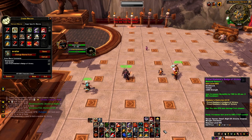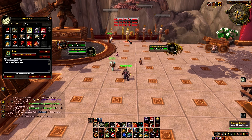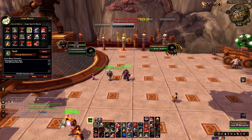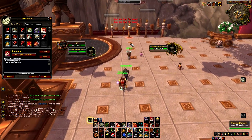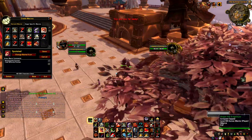I generally just use my burst cooldowns with trinkets together. I have a Focus Storm Bolt macro — if you set your healer on focus and you're attacking your main target, pressing it stuns the focused healer instead of your current target. I also have a Focus Pummel macro — same concept. You're attacking someone and you see the healer casting, you just press it and interrupt them. Really easy.